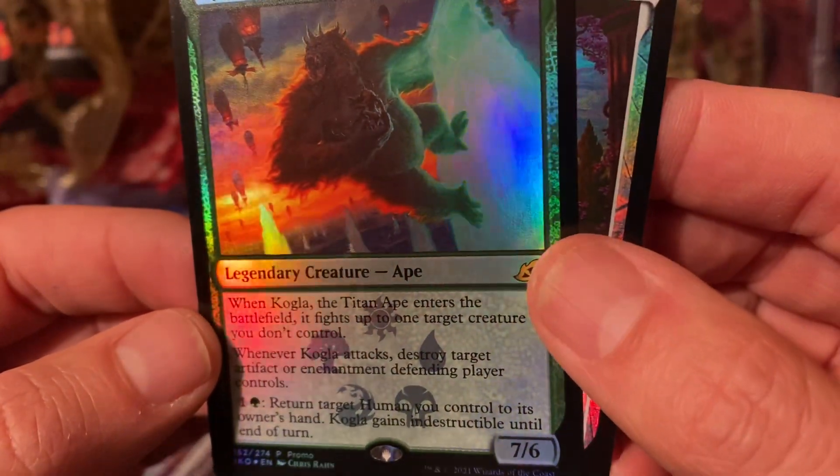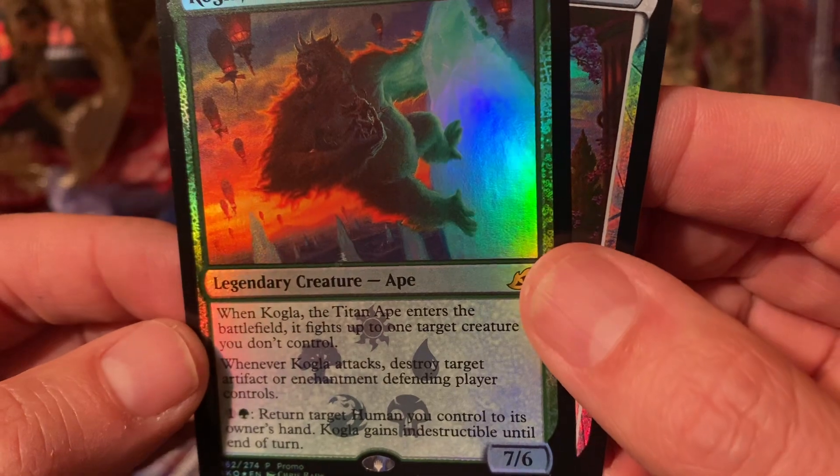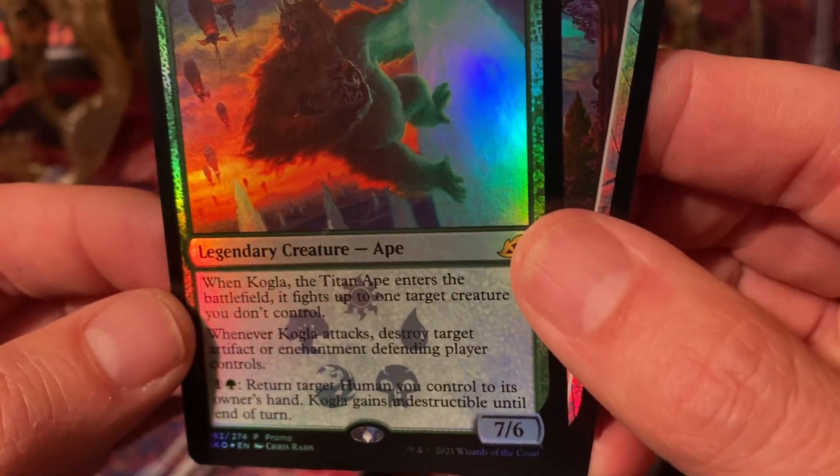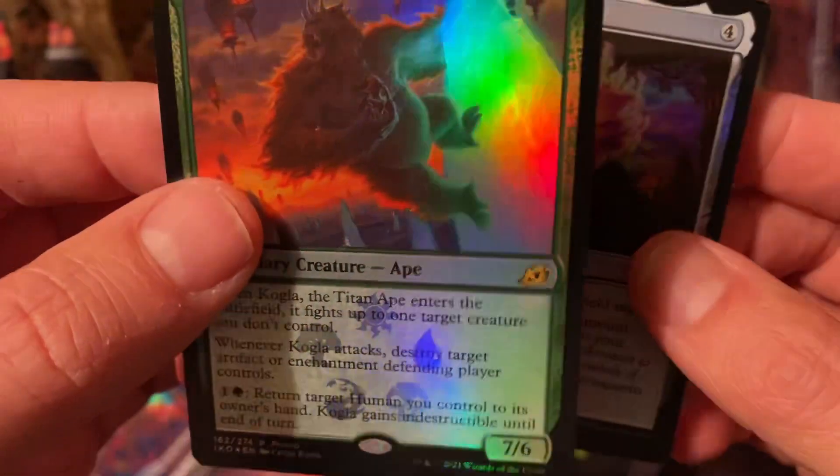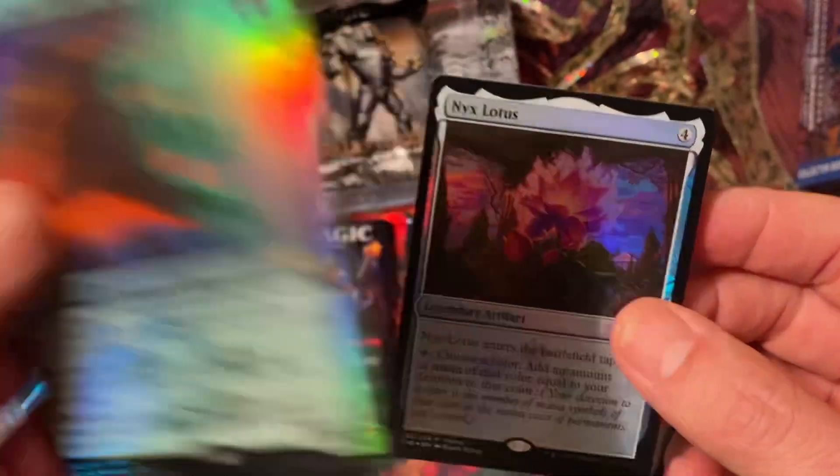When Kogla the Titan Ape enters the battlefield, it fights up to one target creature you don't control. Whenever Kogla attacks, destroy target artifact or enchantment defending player controls. That's a nice value engine. It's not a bad card. Pretty neat.